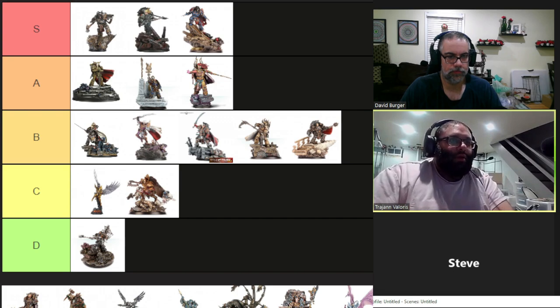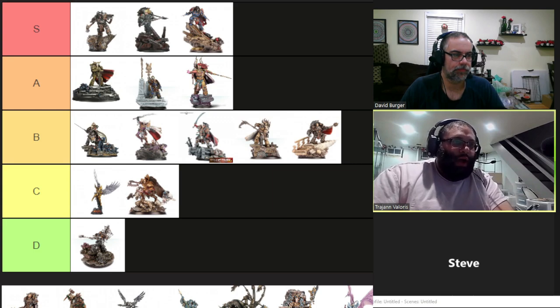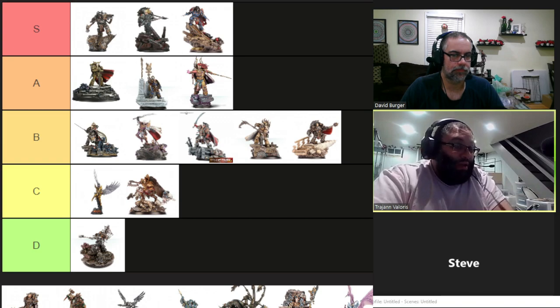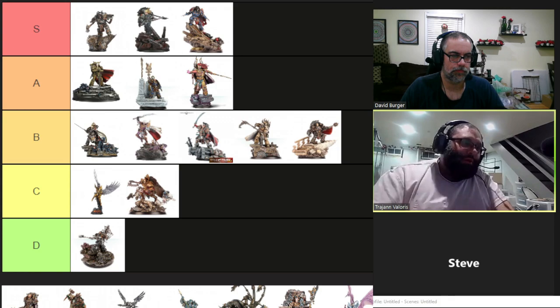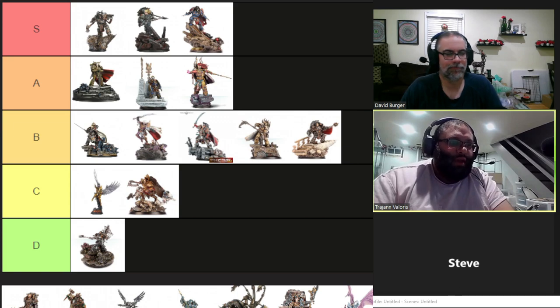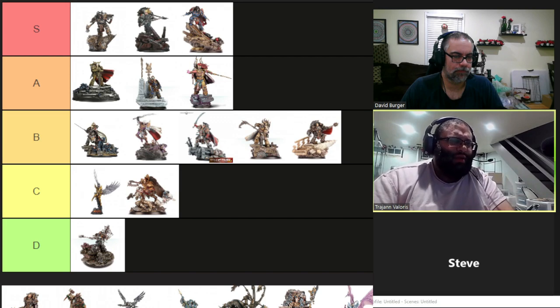His pistol is actually effective: Range 12, Strength 8, AP2, Concussive 2, Graviton Pulse, Haywire, and Mastercrafted. Concussive 2 on a failed Leadership check means minus 2 Weapon Skill, and Haywire is great for plinking off a Hull Point. Not a bad pistol at all.